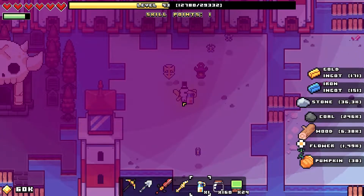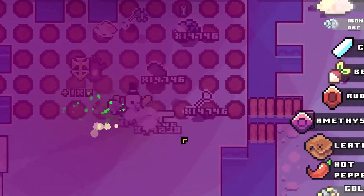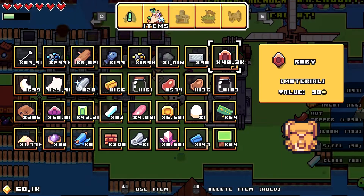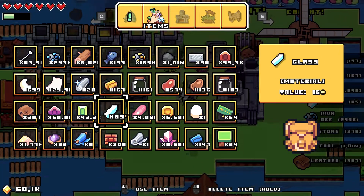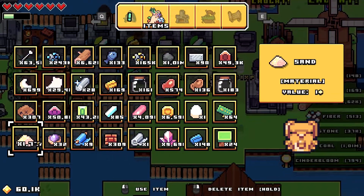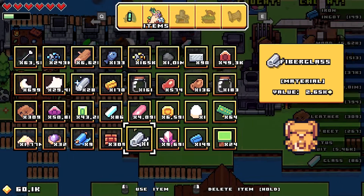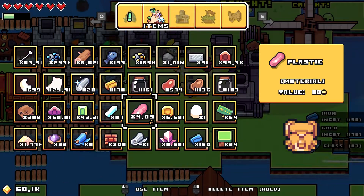Now let's try it with some liquid luck. As you can see, a lot more gems, a lot more sand. I would say we have enough resources right now — we have 50,000 rubies, 43,000 emeralds, 50,000 amethysts, and 1.7 million pieces of sand. We also have 4,000 pieces of plastic, and this all took us five minutes.